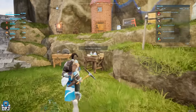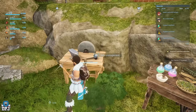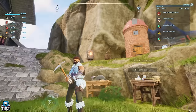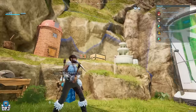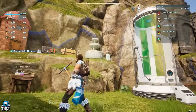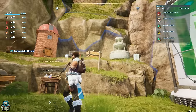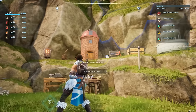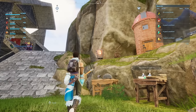Next to it we have the medicine station, which I need to update to a better version, and we have the repair bench. Up here we have the individual stations that add buffs to the work traits - one that buffs watering, one for mining, one for handiwork, one for gardening, one for logging, and one for kindling.